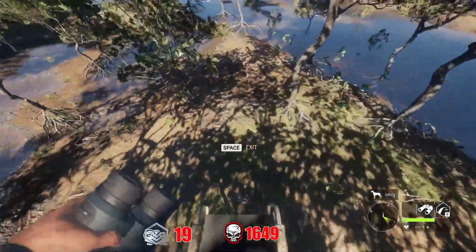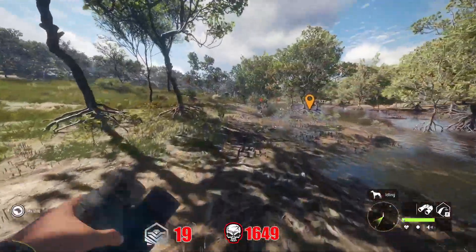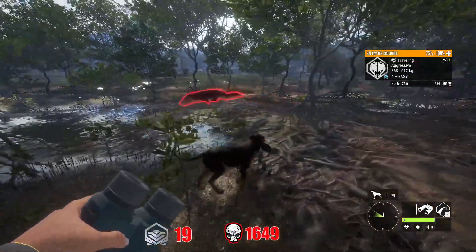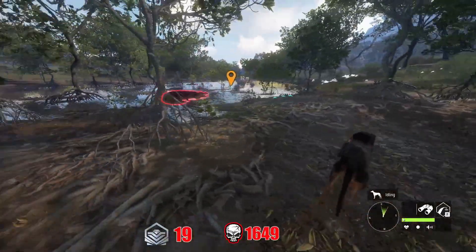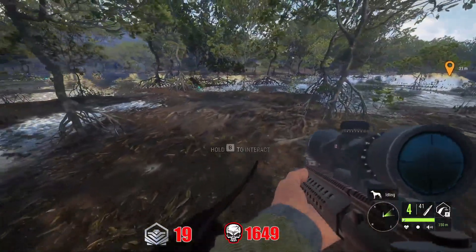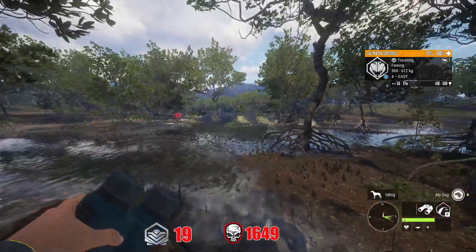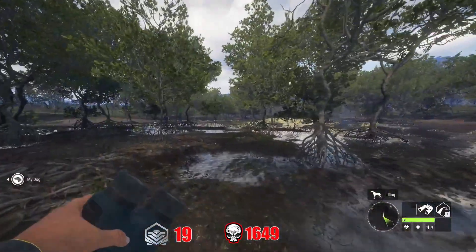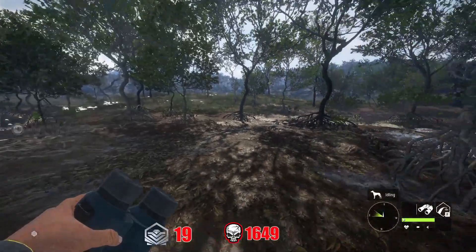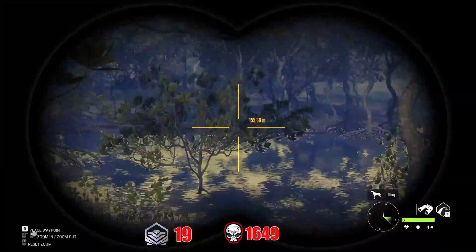That's your first tip for surviving crocodiles while finding fallow zones. The fallow do go alert, alarm, and into flee state from the crocodile. Here's an aggressive level four that was spooking them. Another way to get crocodiles to de-aggro is by shooting your gun — without shooting them — and they will also run away. The gunshot spooks the crocodiles. However, the tripod is the best method when actively looking for fallow zones, because you don't want to fire your gun and spook the fallow before you can spot them and mark their zone.